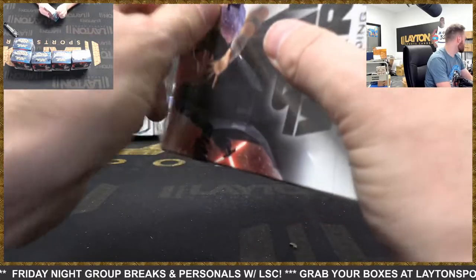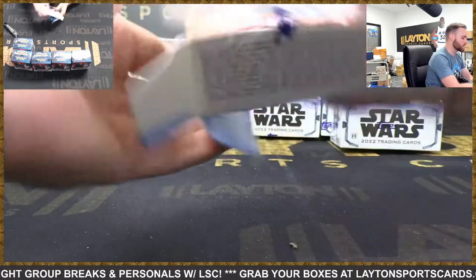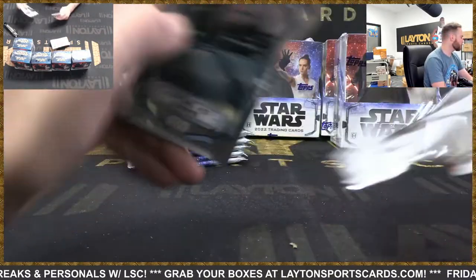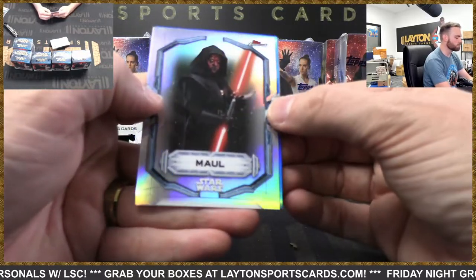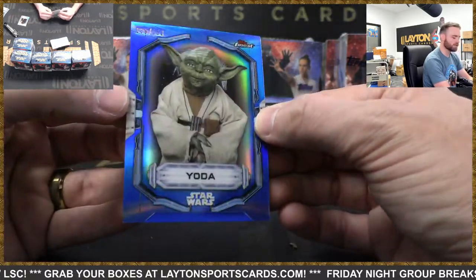We'll get a mini box and a wrapper out with that one. We'll just say box five - sketch damage. Number six. Refractor Maul and a blue refractor Yoda, 38 of 150.